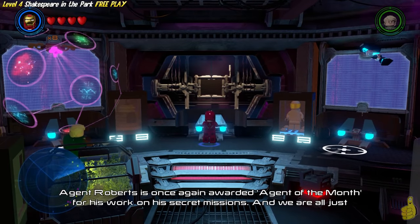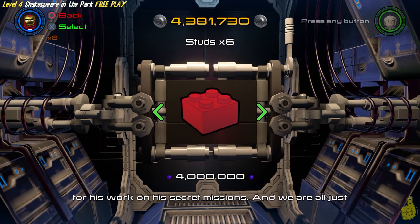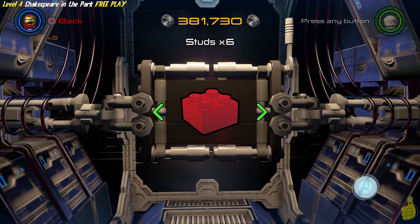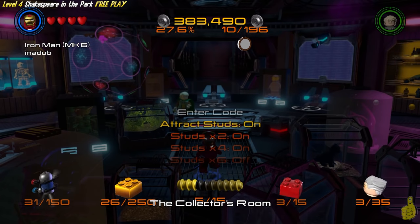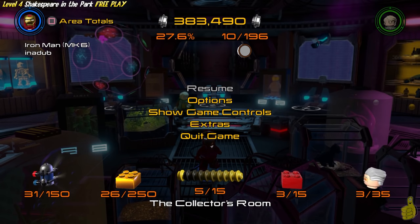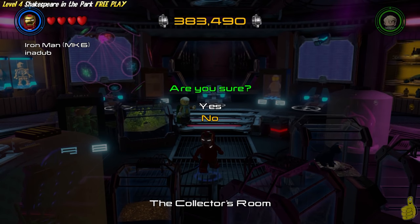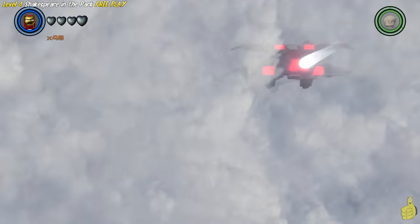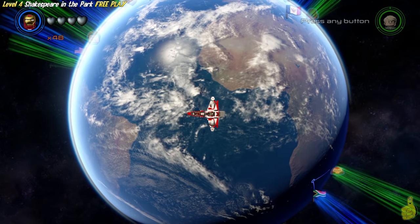Lots of multiplication going on here. As we mentioned, the red brick is gonna cost us a cool 4 million studs. So we'll go ahead and deplete that from our bank, and now we're broke. Oh well, that's alright. We're gonna go ahead and make sure we activate the red brick by going to our extras menu, and turn it on. We have to leave the pause menu and then return to get that 'go to space' option to pop back up after turning on our red brickage. But look at that — we got an x48! That'll be easy peasy to get that true Avenger from here on out. We won't even have to do anything.